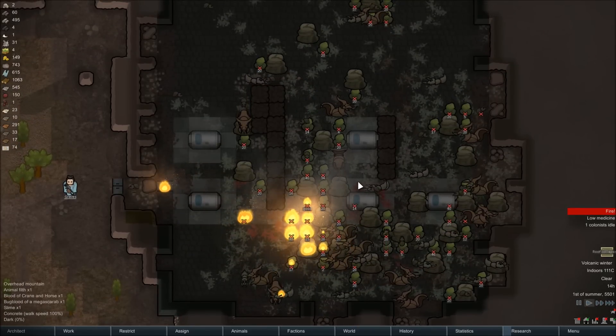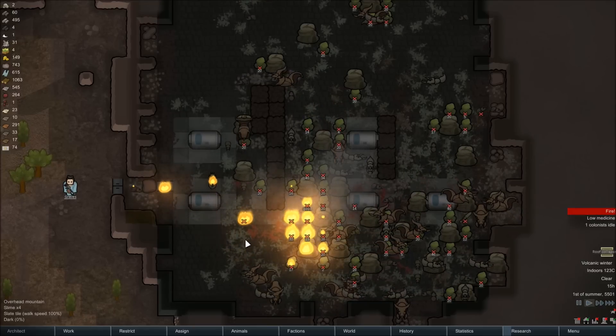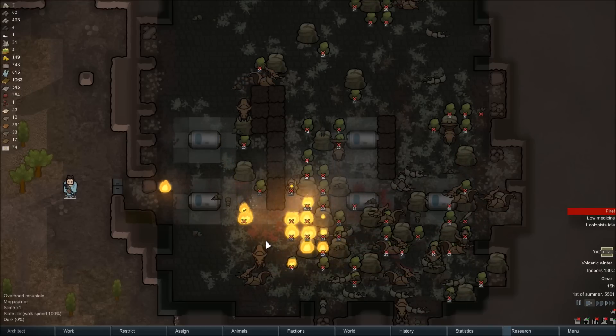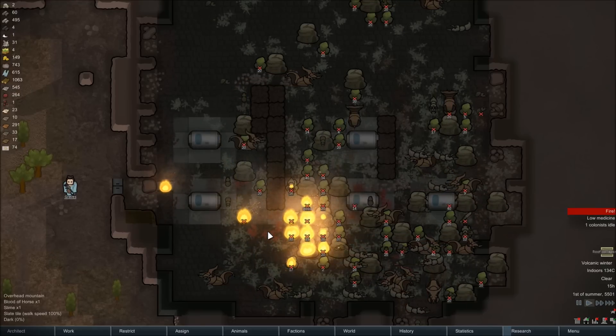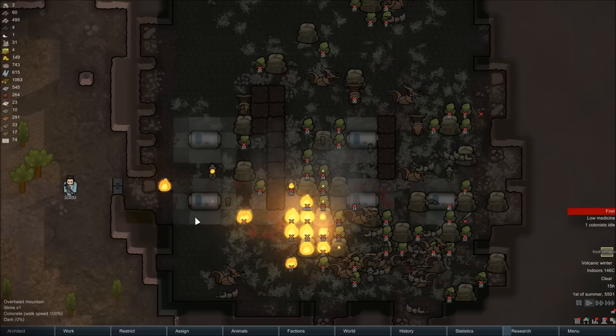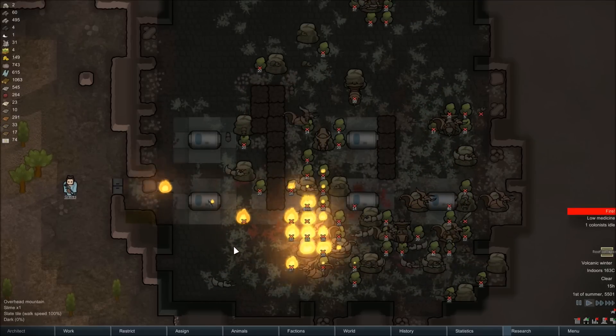The goal here isn't just about the fire — it's also about raising the temperature in the space, and it has to be enclosed for this to work. You can see some of them are beginning to ignite within the space as the temperature rises and the fire burns.